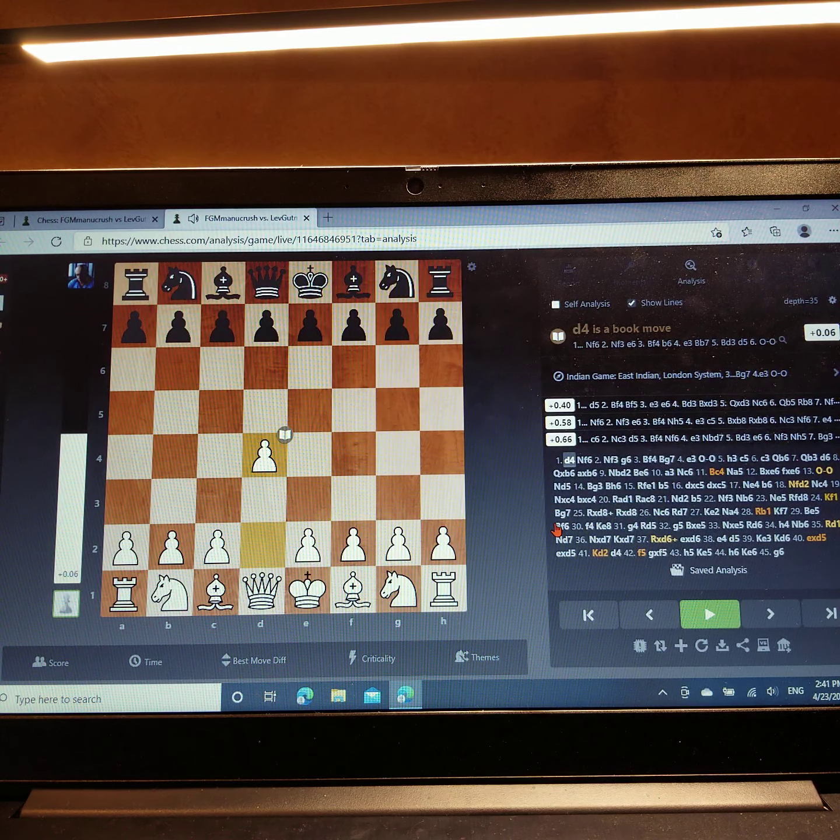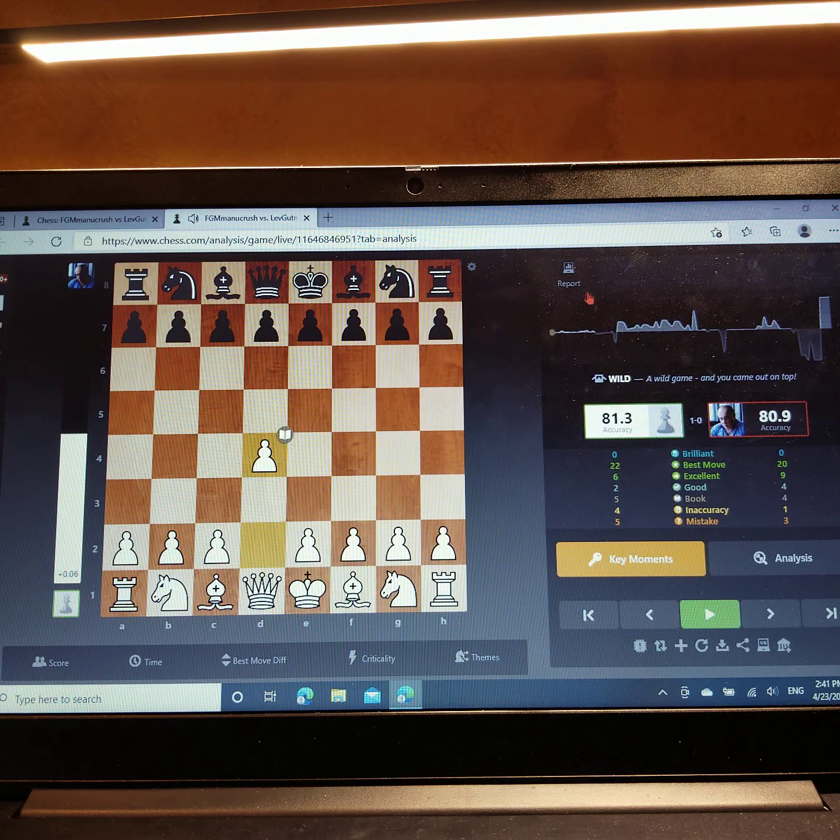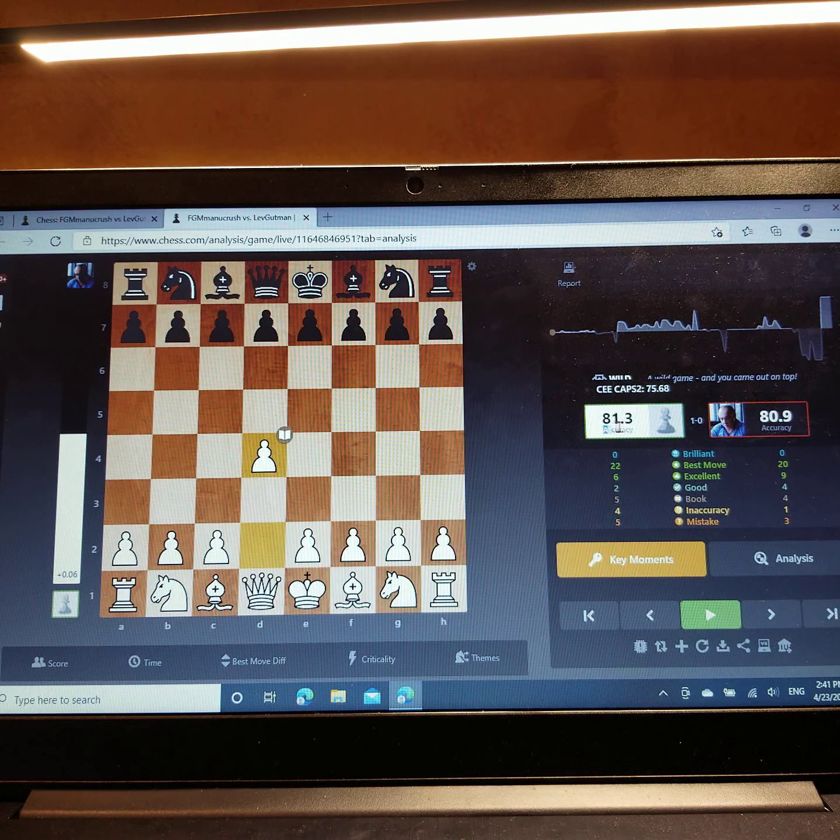We're clicking Analysis, and now we'll click Report. As you see, my accuracy is 81.3 and his is 80.9. So, let's start analyzing the game.